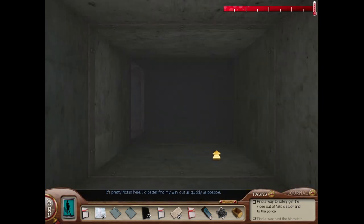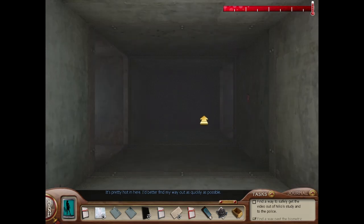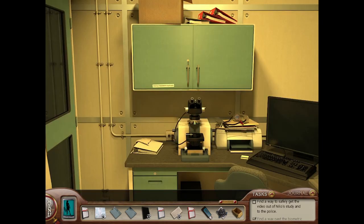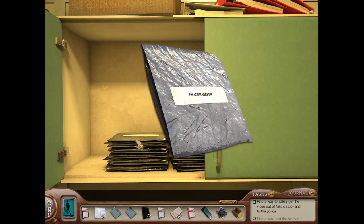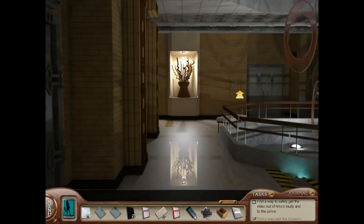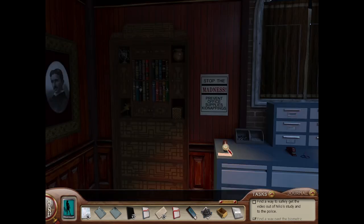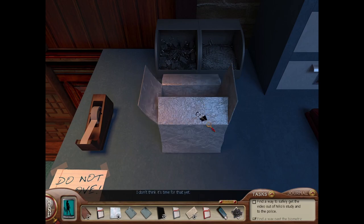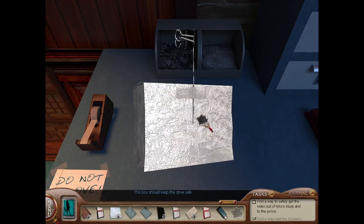There's no way, right? It's pretty hot in here — I better find my way out as quickly as possible. Just turn back, I was wrong. That would be preposterous. The wrapper — oh my god, the empty wrapper was tinfoil! That could have taken us hours to figure out, it really could have, especially because we already tried the silicon wafer once. Time to make a portable Faraday cage. Hope this works. Components first. This box should keep the drive safe.